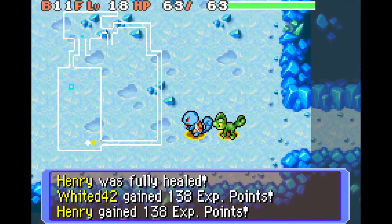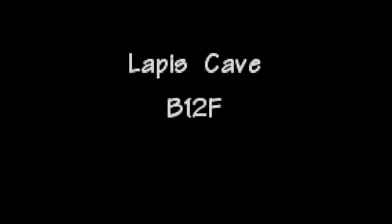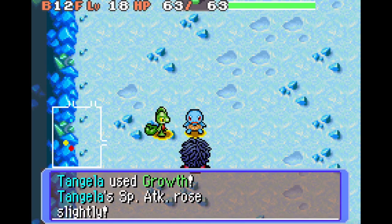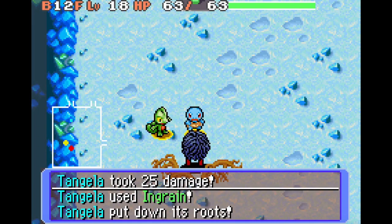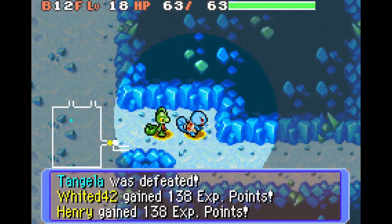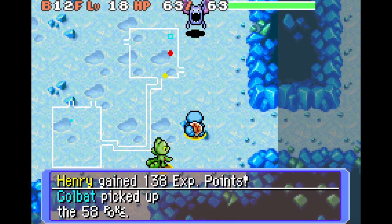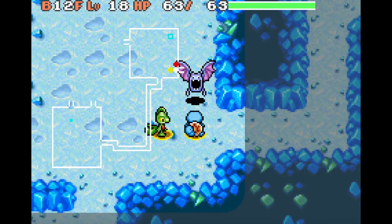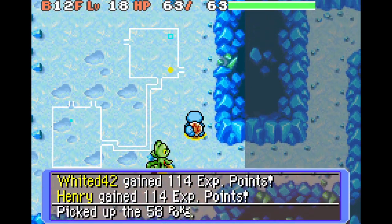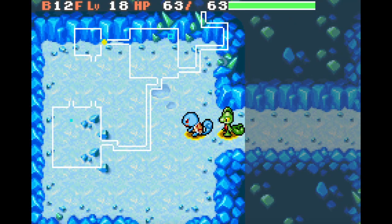I decided to fully explore every floor of this dungeon because it's so small, so it doesn't take much time anyway. Maybe this dungeon has 13 floors — well, the 13th floor is the exit floor. Because we're actually descending here. We come out outside when we exit the dungeon, so I'm guessing we're at the top of a steep drop or something, and we go into the Lapis Cave, and at the end of it we come out of the steep drop. That's my guess anyway.